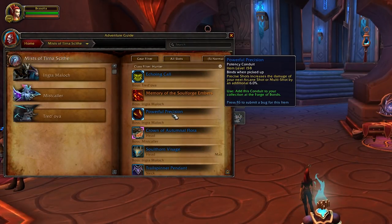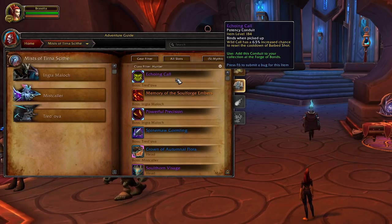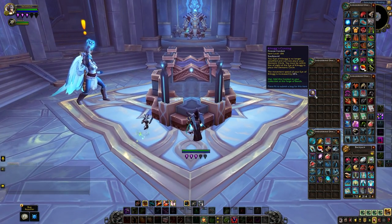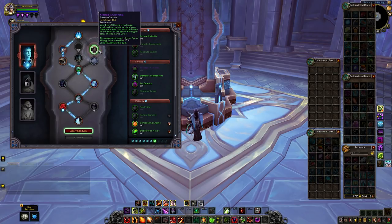We also have some other systems related to gearing and power that don't directly increase your item level. Conduits are an incredibly powerful system that improves some of your most important abilities — the higher item level conduits you collect, the more powerful they become. Getting better conduits is just as easy as getting better gear and follows all the same gearing paths mentioned in this video. Most conduits are available from dungeons, so the easiest way to get the best conduits right now is to run mythic dungeons. You should also check your world quests every day as they can reward conduits at a higher item level, and whenever you get a new conduit upgrade, bring it back to your Forge of Bonds in your Sanctum to unlock the higher ranks.